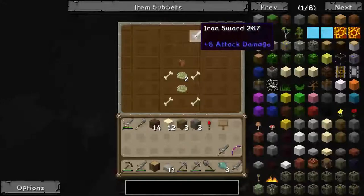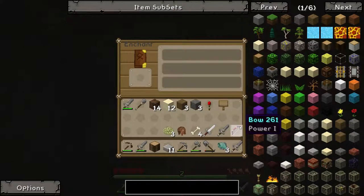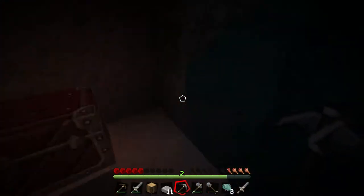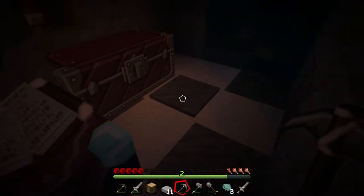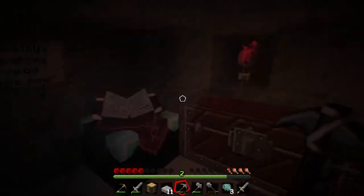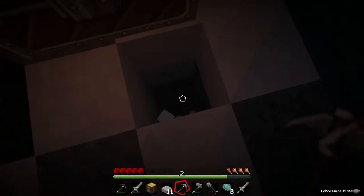So I've got a cool bow, an iron sword, bones, leather cap, and an enchanting table. I think I need a diamond pick to lift that. What? Is that a pressure plate? Looks like it. Where's it go? It doesn't go anywhere.